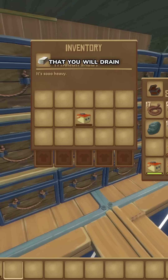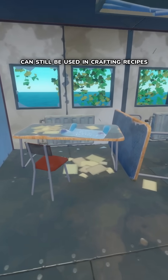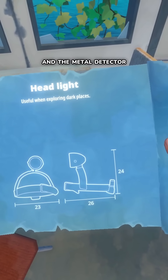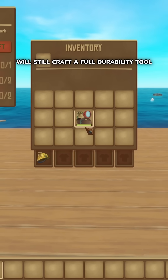While it is likely that you will drain multiple simple batteries before gaining access to the advanced battery, don't dispose of them before their time, as a fully depleted simple battery can still be used in crafting recipes for tools like both varieties of headlights and the metal detector. While these tools cannot be recharged and will break upon full use, a fully depleted battery will still craft a full durability tool.